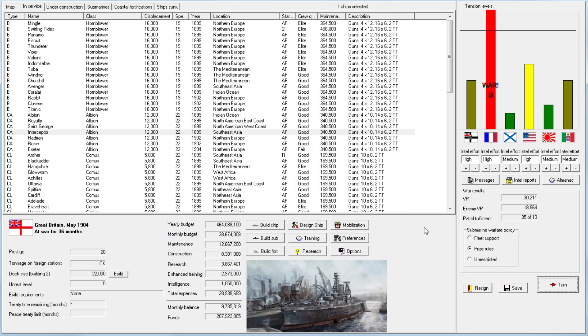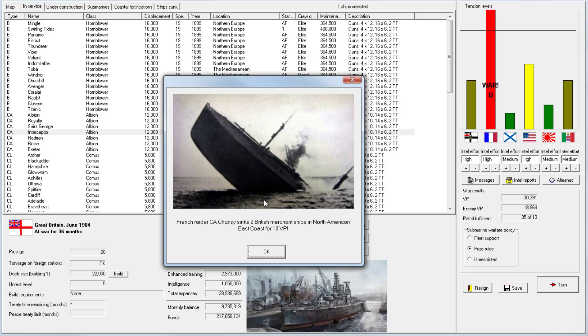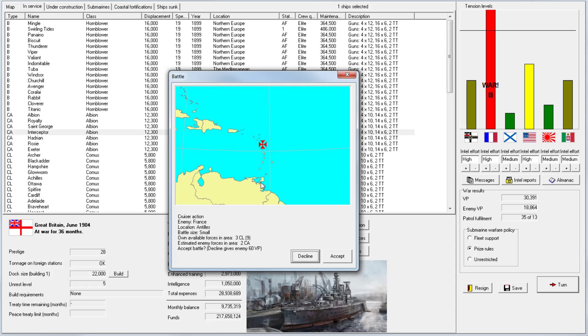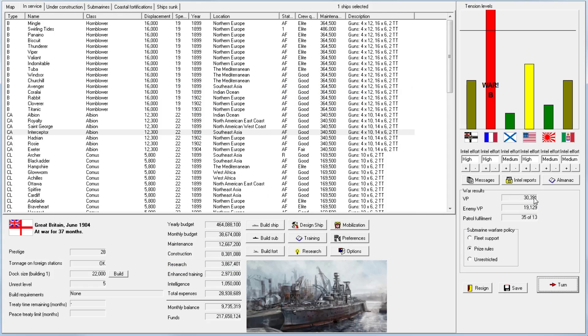We'll keep accepting battles in the Mediterranean. The blockade has somehow brought us all the way up to 30,000 victory points. I'm expecting this war to end with the collapse of the French government very soon. And indeed — sooner than expected: the government of France has collapsed in revolution, the Prime Minister has been deposed, and they have been forced to accept harsh peace conditions.